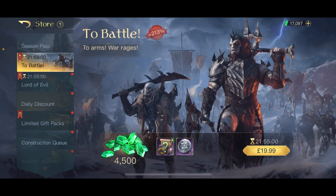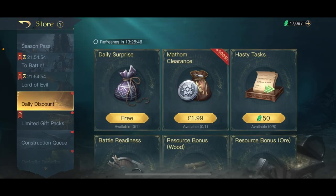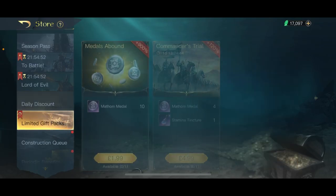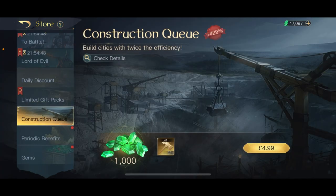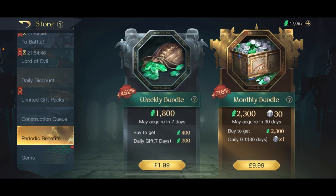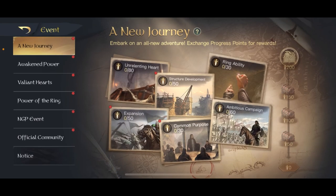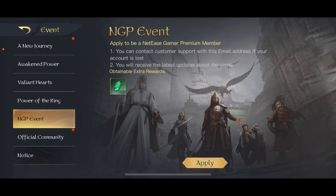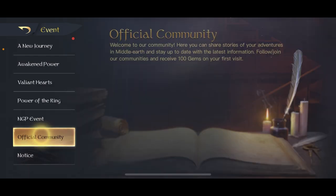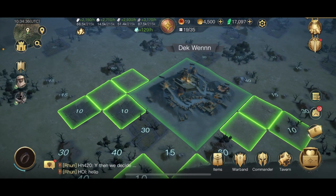I think that's it for now. Let's see the offers — oh, by the way, 14.99 season pass. To Battle — not bad. 49 towns — get the blue stuff. Limited gift back — 10 mutants. That's beautiful. Periodic benefits — gems, okay.